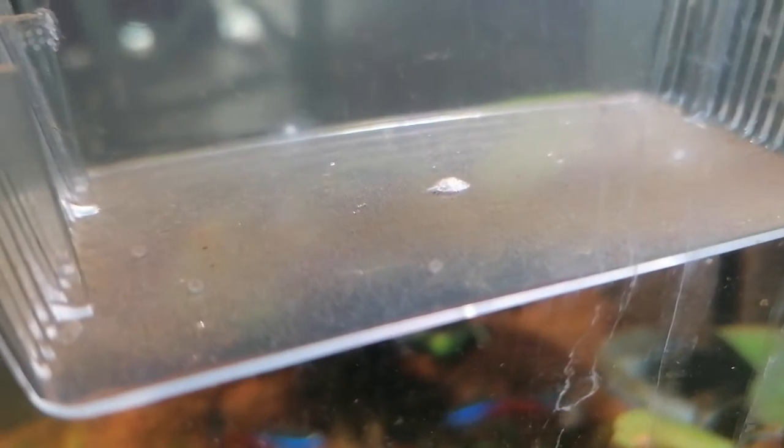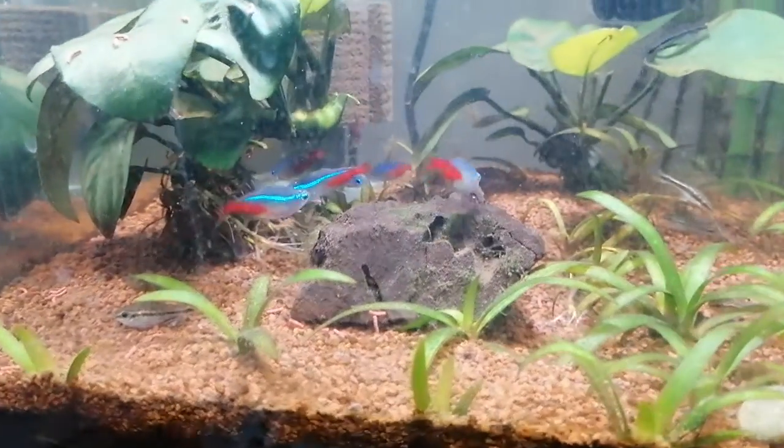If my camera was really good and we could zoom right in — their eggs are two days old now — we would have seen the babies inside because they hatch at about three days, so we're gonna have to have a look tomorrow. I think there's about four or five good eggs and maybe one bad egg. The bad ones glow, so you can see them on the edge there.